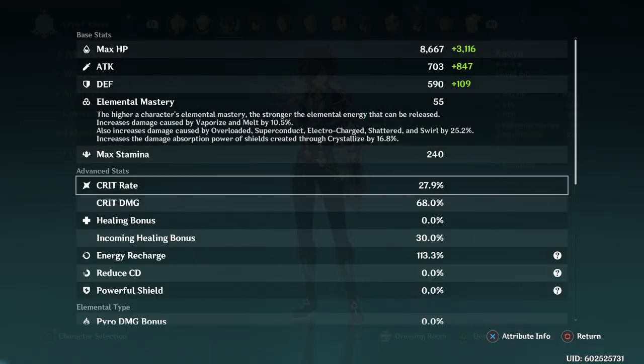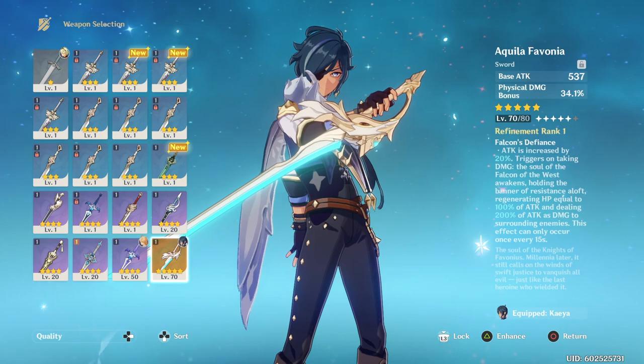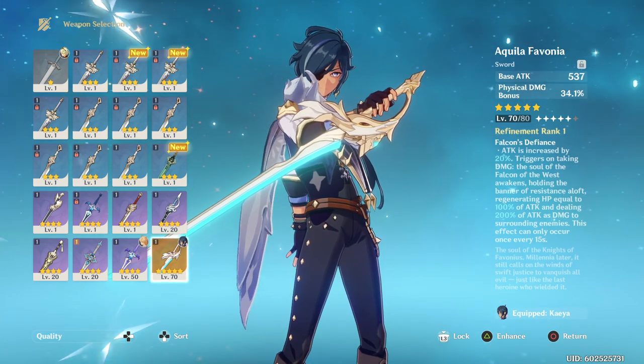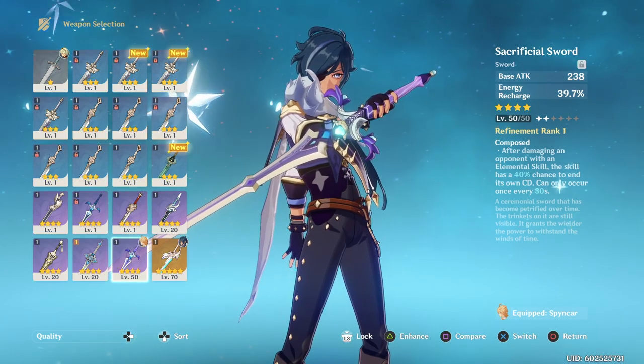Looking at the final stats, my crit rate is only 27.9 and my damage is under 70. Yet, with this first constellation and a level one Chongyun for Cryo Resonance alone, I'm able to hit these crits so consistently. And this, of course, is before Dragonspine, before that brand new artifact set, which is going to increase his crit rate by 20 or even 40 with a water character in the team. I will admit, I did luck out and pull Aquila Favonia from a non-pity standard banner summon, which helps his base damage a lot, but let's take a look at some other weapons that could work for this mega crit Kaya build.